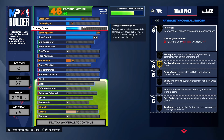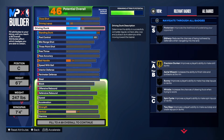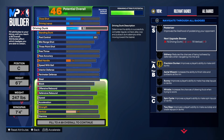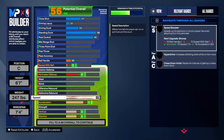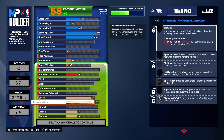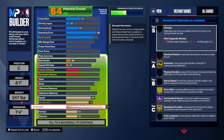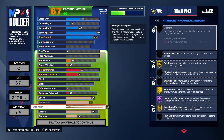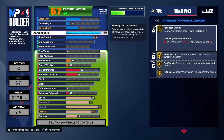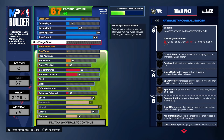Everybody wants to think about driving dunk, but you can finish in this category without a high driving dunk — don't just look at that number and think you can't finish, because you can. For the physicals, we're going with 80 speed, 75 acceleration, and 95 strength — that gets us Hall of Fame relentless enforcer, gold bulldoze, and gold brick wall. Vertical we get up to 80, which gives us gold precision, gold area wizard, gold fast twitch, and gold rise up. You don't get the big man contact dunk, but you'll still finish really well at the rim.